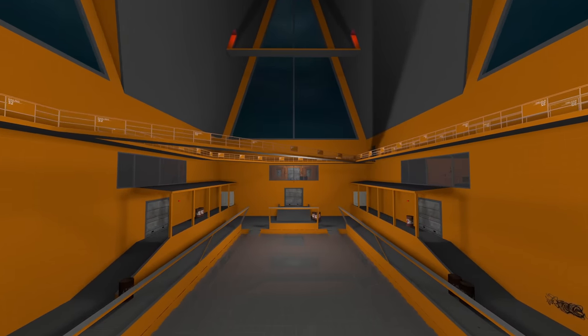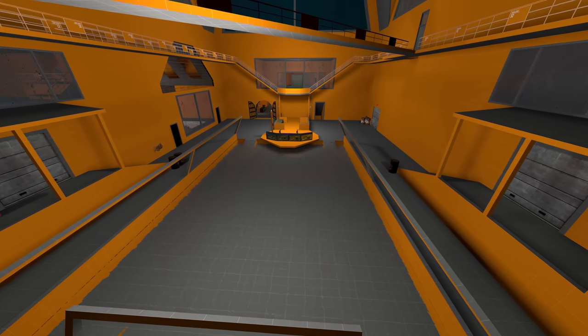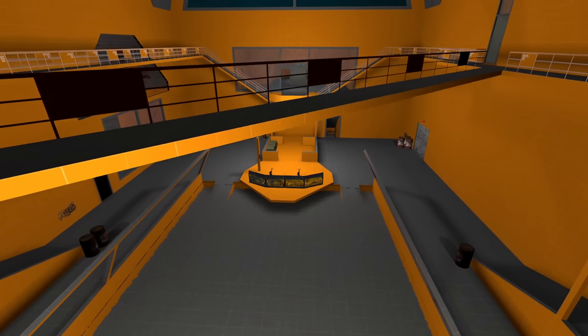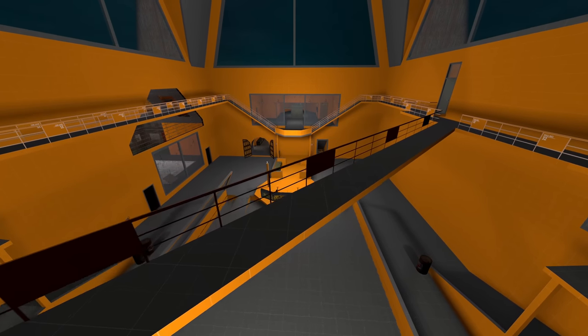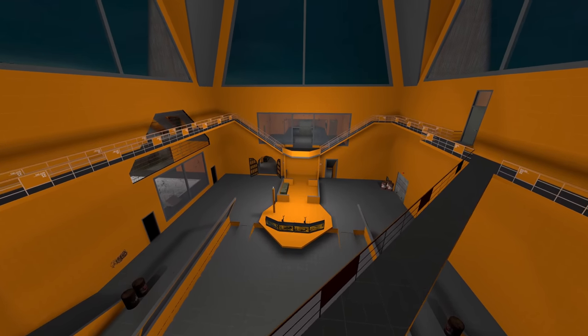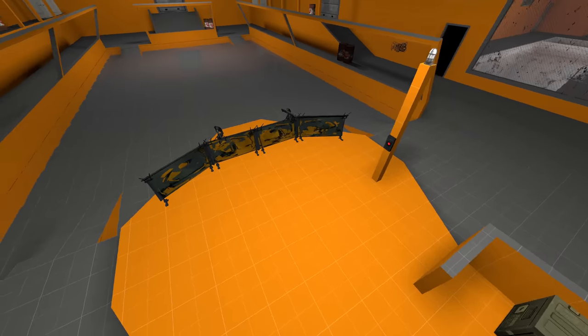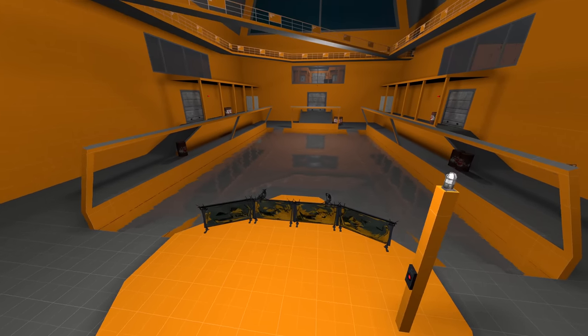Hey guys, how's it going? Today we have a really cool map to take a look at. The first thing you're going to notice is that the entire map is orange, and there's a good reason for that — well, actually there's not. It's just a stylistic thing. Let's go into what this map is all about, because there are a lot of cool things, and if you couldn't tell, this map is all about NPC fights.